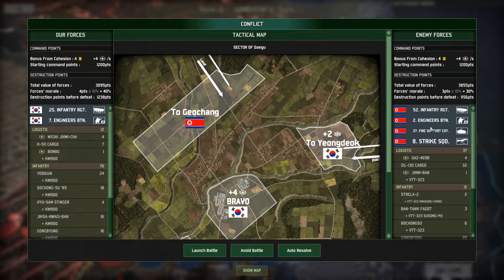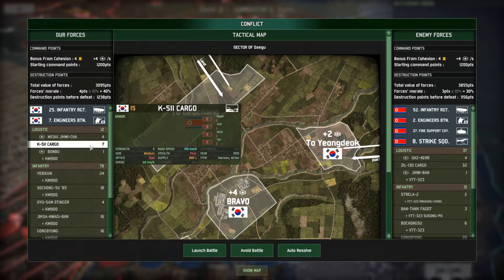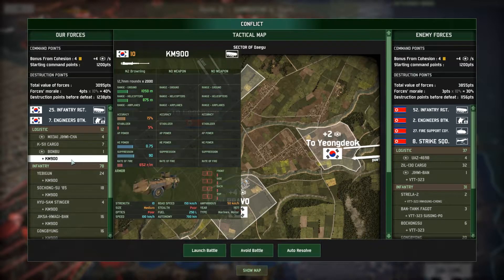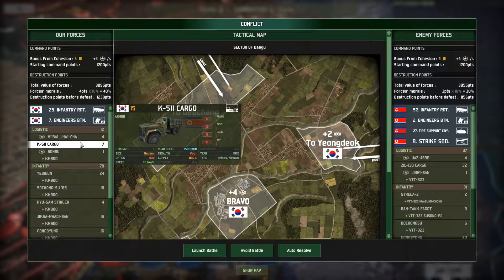Now they have more units in here: they have an infantry regiment, an engineer battalion, a fire support company, and this is the thing that's really going to hurt — they have a strike squadron here. We, on the other hand, only have an infantry regiment and an engineer battalion. So I could avoid the battle, which would hurt my morale and we'd lose the sector, or I could just stick out and hope for a draw at worst. I would really like not to lose, of course.